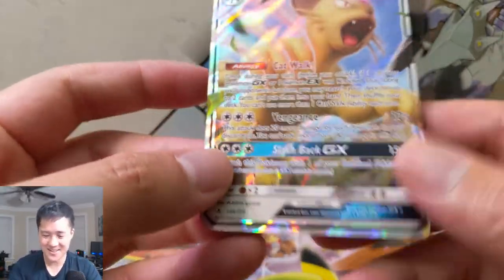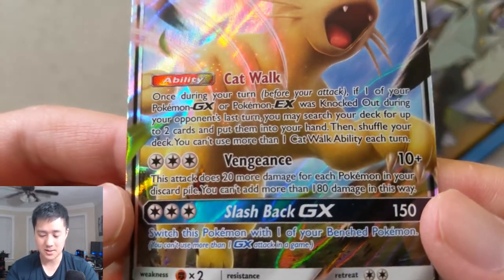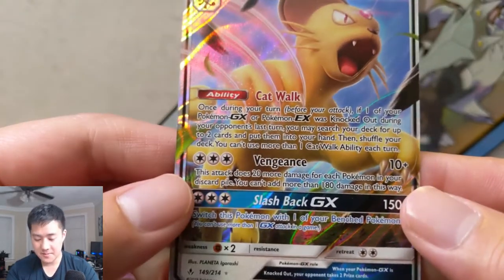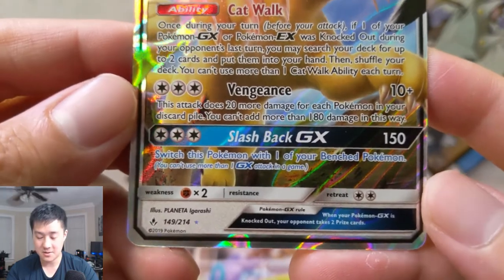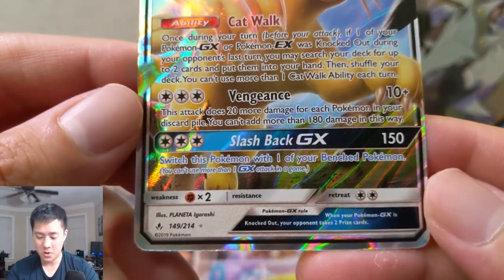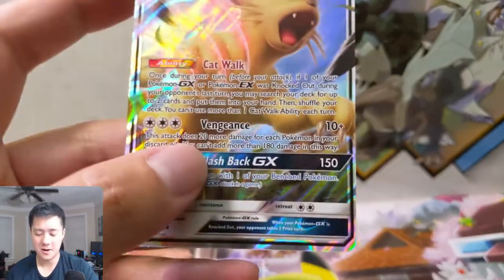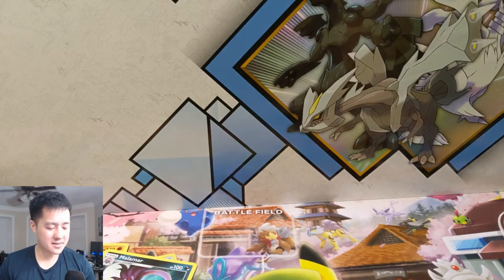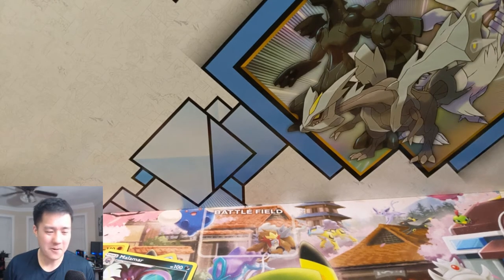Let's see — the Catwalk ability is pretty good: once during your turn, if one of your Pokemon GX was knocked out during your opponent's last turn, you may search your deck for up to two cards and put them in your hand. It doesn't say this needs to be your active, so if you just have this guy chilling on the bench it's not the end of the world. The Vengeance attack lets you use Triple Acceleration for twenty more damage for each Pokemon in your discard pile. There's some potential there. At least that last pack saved the day — we did get par for the course, which is one good hit for the opening.